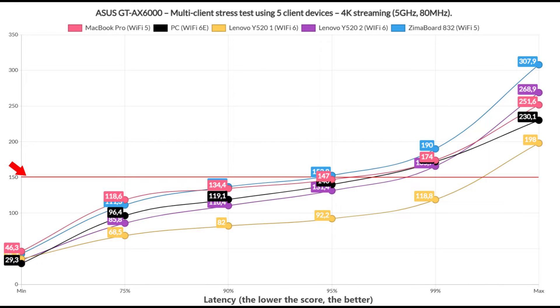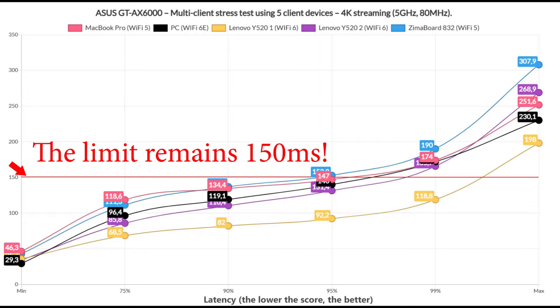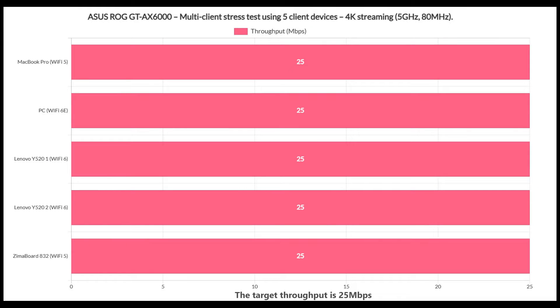Next, I simulated 4K streaming traffic on all client devices simultaneously, setting a 25Mbps limit to match Netflix Max video quality. Things were more nuanced this time. The winner was one of the two Wi-Fi 6 client devices, while the others all showed a spike at the 99th percentile, meaning 1% of requests failed for the Zimaboard and 5% for the rest of the client devices. I also confirmed that all client devices managed to reach and maintain the 25Mbps limit.